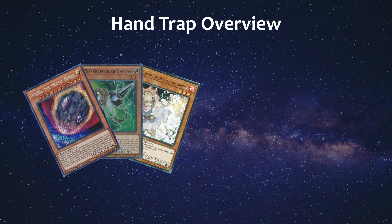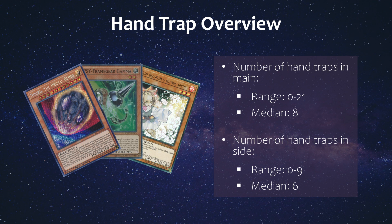The number of hand traps in the main among the topping lists ranged from a crazy 0 to 21 cards, where that 60-card B Trooper list actually main decked 21 hand traps. The median was 8 hand traps, which is higher than the 6 cards we saw in the last pack LCS event. As for hand traps in the side, pretty much aligned with what we're used to seeing — a range of 0 to 9 with a median of 6 hand traps in the side.